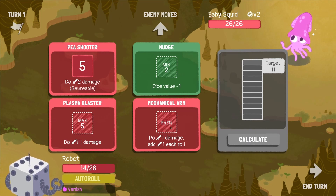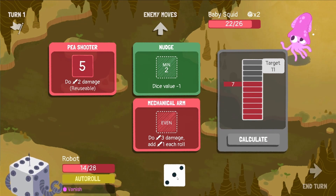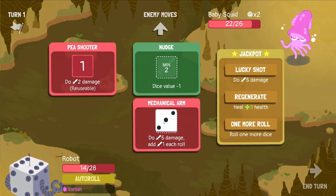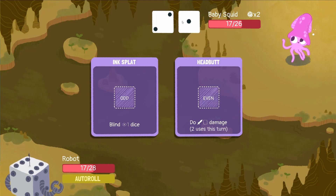Going for the baby squid - he's blinding us. Calculate - do two damage, oh each of these rows! That could be pretty good actually, but we want something we can use straight away rather than something that builds up. I'm okay with the four damage. Calculate again - a three, put it into the pea shooter. Calculate again - a one, put it into the pea shooter and we got 11. Jackpot! Going for this one - notch it down, do the damage, and take the health. He can only do two damage so health was the right choice.